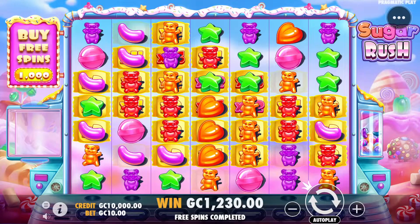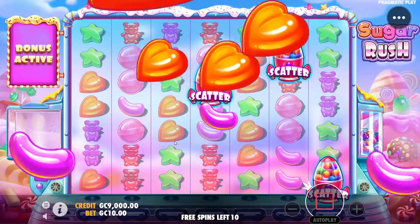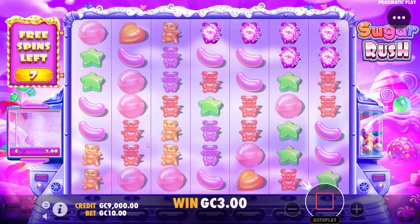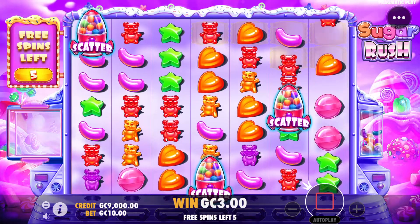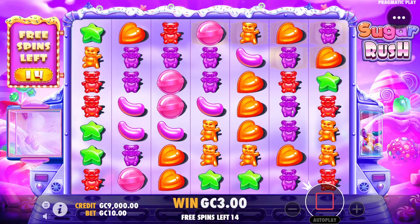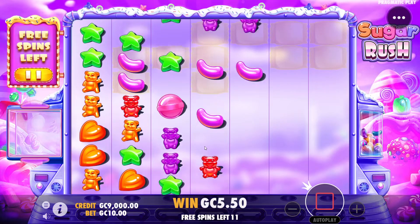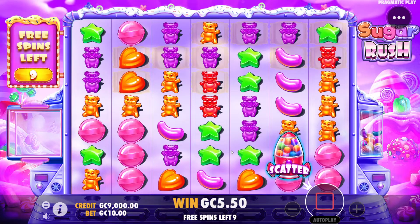With that being said, let's go. First buy — see what we can get here. A lot of dead spins to start with, not the greatest start. We got an instant re-trigger, ten more spins, but we've only had one connection. Let's see if these spins can get us something actually connecting. Super slow start, 12 spins left. First 10 spins — eight, nine, ten of them were dead.